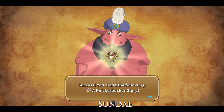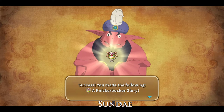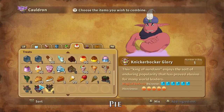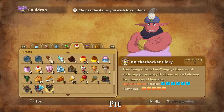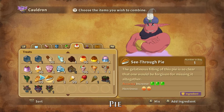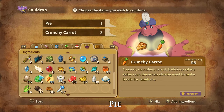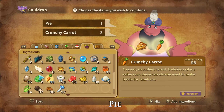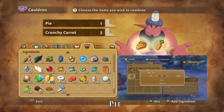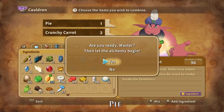Knickerbocker Glories provide the best magic defence stat increase of all treats that you can find or craft. Pies are an accuracy stat increasing treat that are the favourite of Aquatica, Minima, and Nobilia familiars. Sweetie Pie can be crafted using one pie and three crunchy carrots. Crunchy carrots can be bought at the Ding Dong Dell and Alma Moon Hutiques, foraged for in Nazcar, and are dropped by and stolen from Little Bighorn. Pies can be bought at any shop, peddler or hutique.